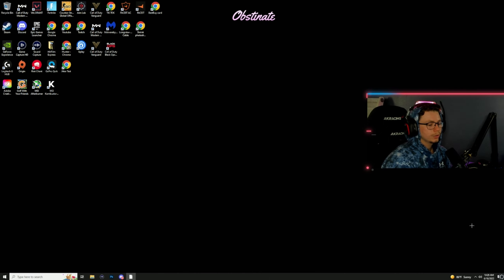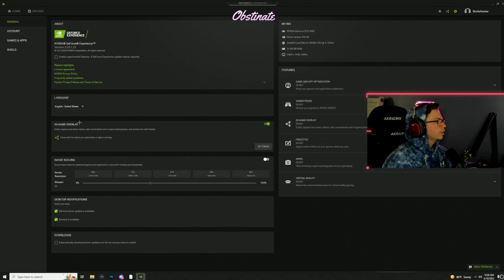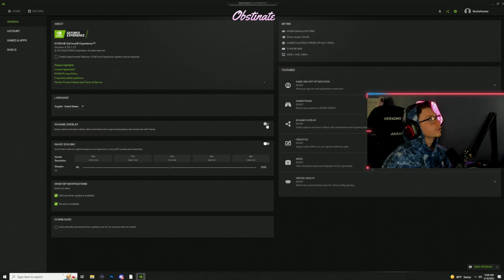First off, before we do anything, make sure you go down to the bottom right here where this arrow is. Right click on this NVIDIA settings, click GeForce Experience. And once this opens up, you go up to this gear up here and then you click — make sure the in-game overlay is on. Make sure you flip this switch right here.